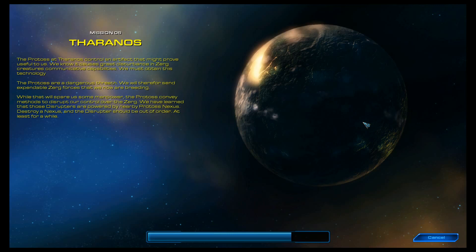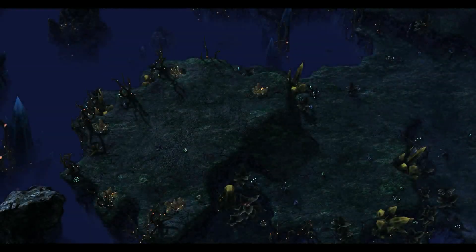The Protoss at Theranos control an artifact that might prove useful to us. We know it causes great disturbance in Zerg creatures' communicative capabilities. We must obtain this technology. The Protoss are a dangerous threat. We will therefore send expendable Zerg forces that we are now breeding. The Protoss convey methods to disrupt our control over the Zerg. We have learned that these Disruptors are powered by nearby Protoss Nexai. Destroy a Nexus, and the Disruptors should be out of order at least for a while. I'm going to continue on normal again — I might come back and play these on the harder difficulties at a future time. Let's get going.